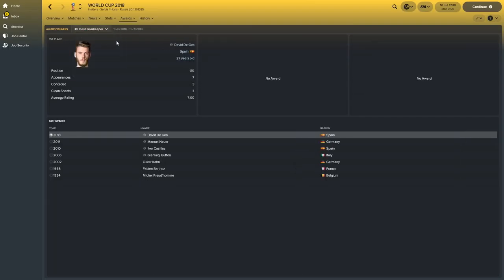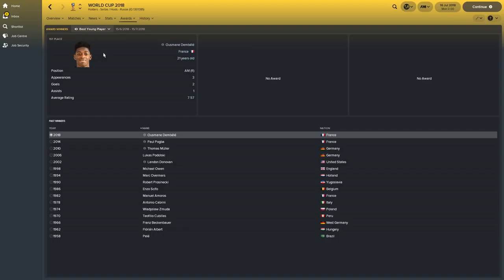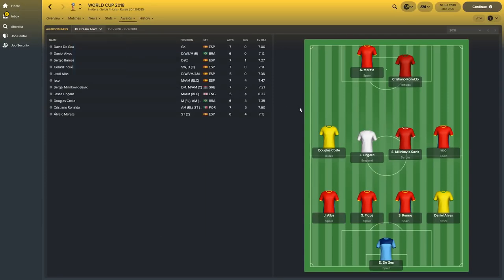Best goalkeeper was David De Gea — you'd expect him to be winning this because he's basically the best goalkeeper in the world at the moment. Best young player was Ousmane Dembele. And this is the dream team — it's always 4-4-2, that must be a standard thing. Loads of Spain players in there, but Serbia went and won it, remember — incredible stuff. It's probably because Spain went down to ten men, which allowed Serbia to win the World Cup.